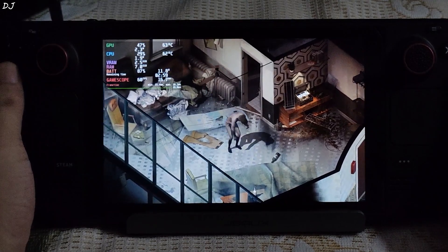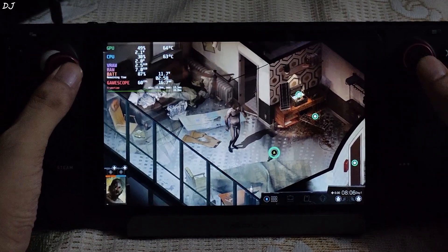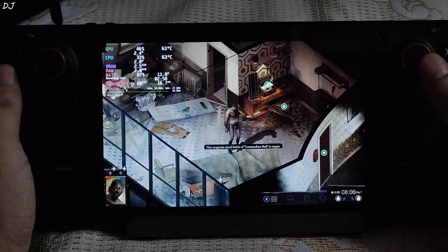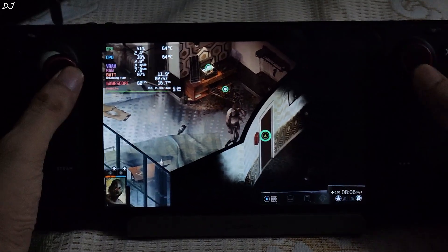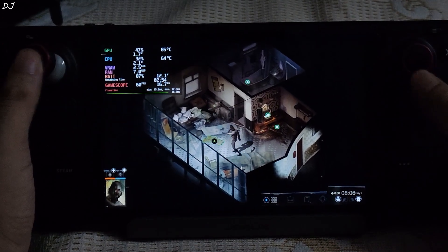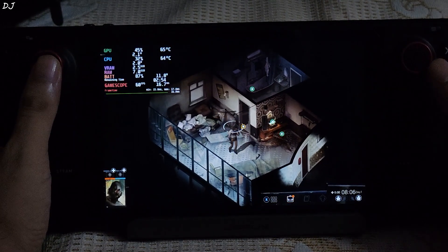Games like this are perfect for Steam Deck. I can't move yet — now I can move. I can interact with items in the environment and select them using the right analog stick. The door has been locked, I need to find the key. Why is my character naked? Let me get the pants.